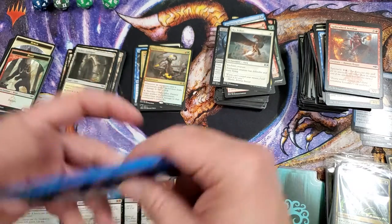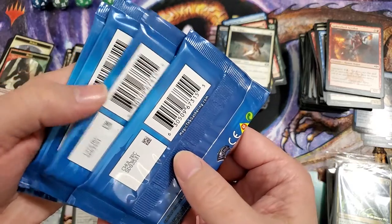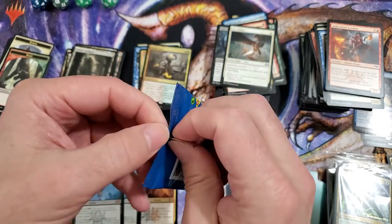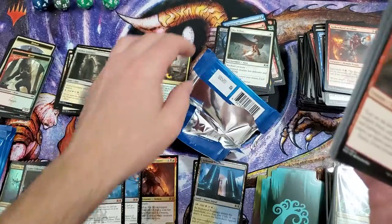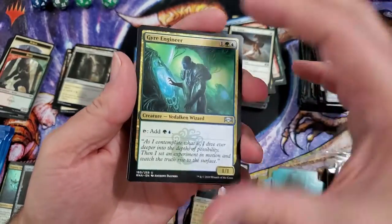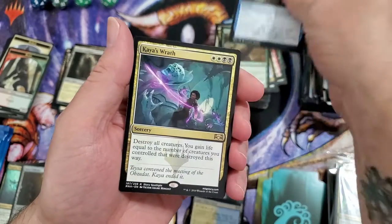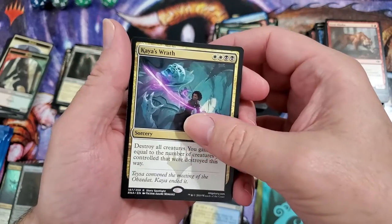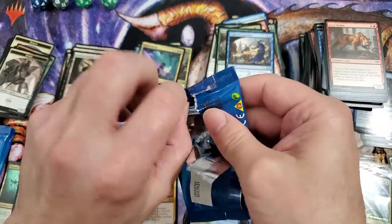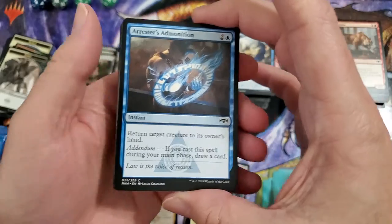Let's go ahead and go to the loose packs here. Do we have any that are the same? Nope — I don't even know where these came from, that's how long it's been. Gyre Engineer — that's cool, that's a different card we haven't seen. We have seen the Saratok though, and the code. But we haven't seen Kaya's Wrath — pretty sure that's worth a buck or two. Come on baby, we need one more shock land and one more mythic to make my day.